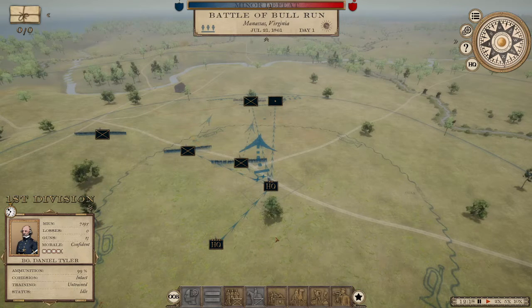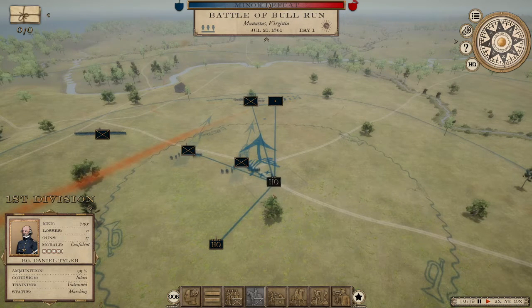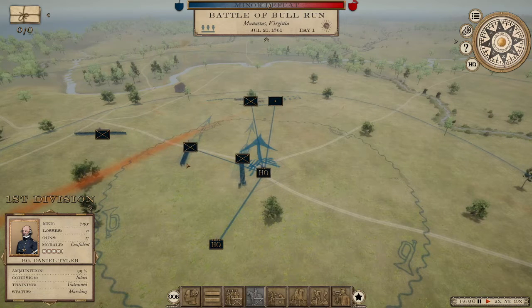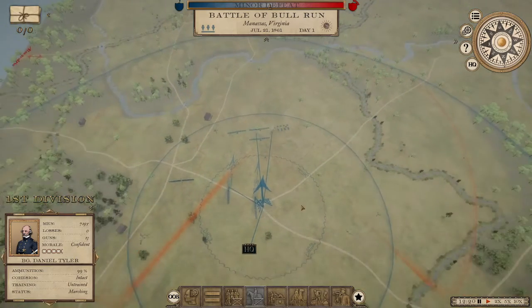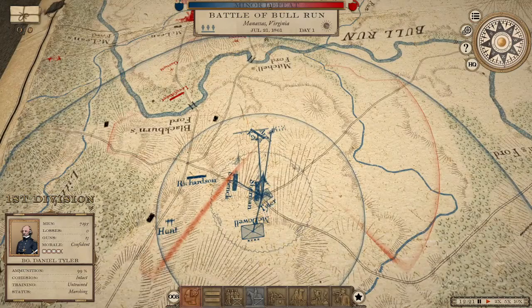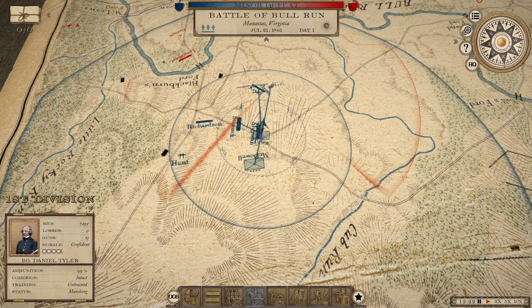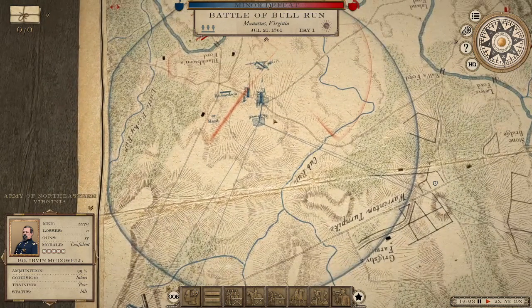This is really key to understanding the basic gross movement mechanics of your divisions and brigades, because this determines how long certain things take. Generally, if you want quicker orders, give them at the brigade level — give an order individually to the third brigade or second brigade or first brigade. They'll perform those orders faster so long as they're within the command radius of their general. Tyler has a big blue circle and anything within that circle gets an order fairly quickly. McDowell has a much larger command radius because he's the army commander.